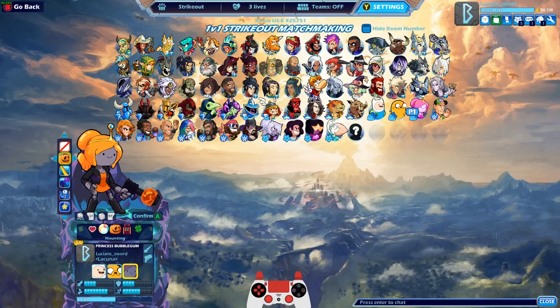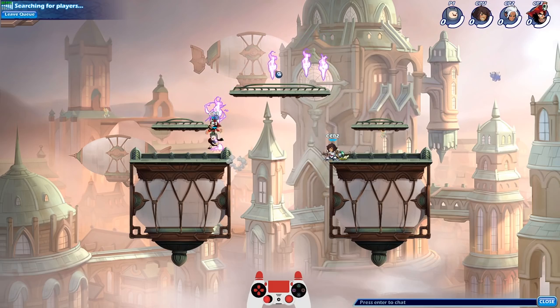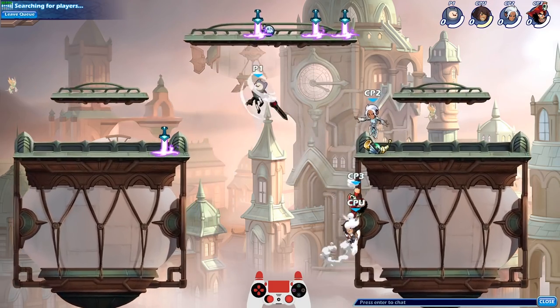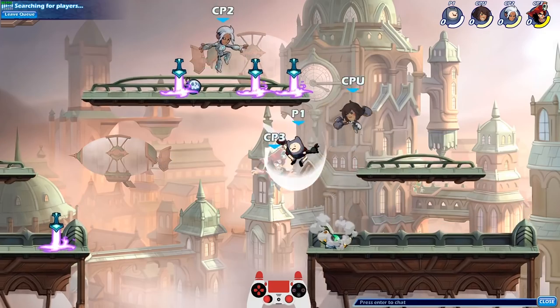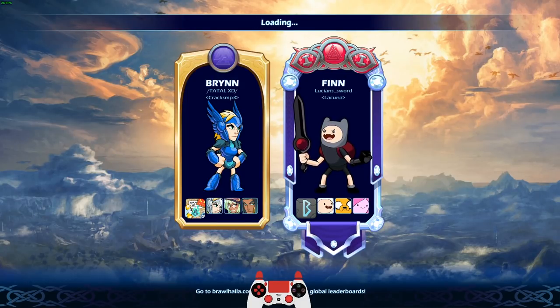I do have black colors with all three of these, so we can do black Strikeout. I don't have Skyforged or Goldforged for all three of them, so we can't do that. But let's go ahead and start out with black just because that's pretty awesome. I hope you guys are all having a fantastic day wherever you might be.